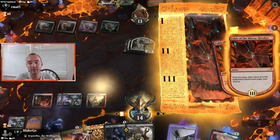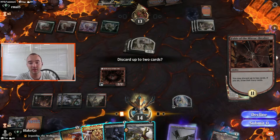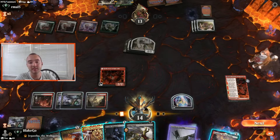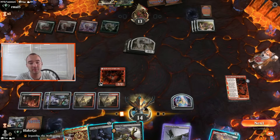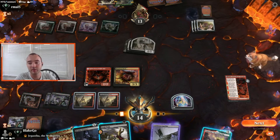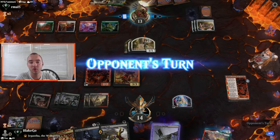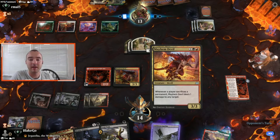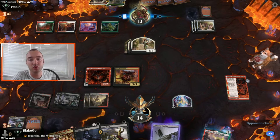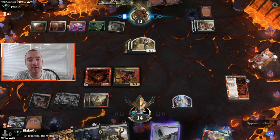Probably just get down a Mayhem Devil and then hold up and chill. Fatal Push will come in handy against the Bone Crusher Giant. We've got three mana available for some shenanigans. Hopefully we can copy a couple Mayhem Devils and then just get crazy damage through that way — I think that's our line of play here.